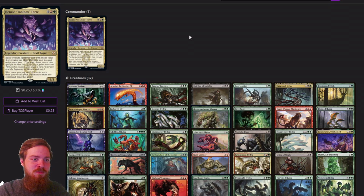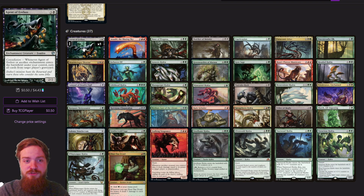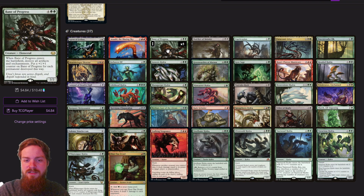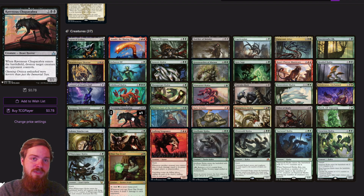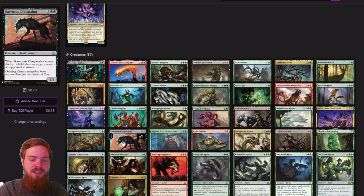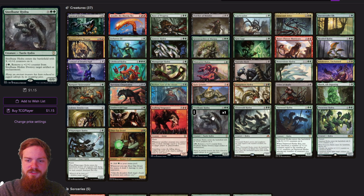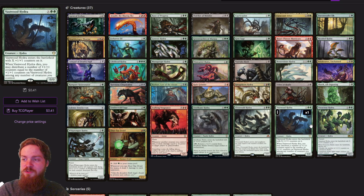For the skirmish version of Henzie, which is our lowest power level, I went with Hydra Tribal. The idea is to use Henzie's ability to reduce the cost of our Hydras and do a little bit of plus one, plus one counter synergies so we can move around the counters that the Hydras enter the battlefield with. We've got a few creatures that aren't necessarily Hydras — like Agent Varbose, Bane of Progress — some utility creatures that let us still interact with our opponents. Ravenous Chupacabra, for example, gets reduced by Henzie because it is a 4-mana spell, so we get to draw that extra card off of it.